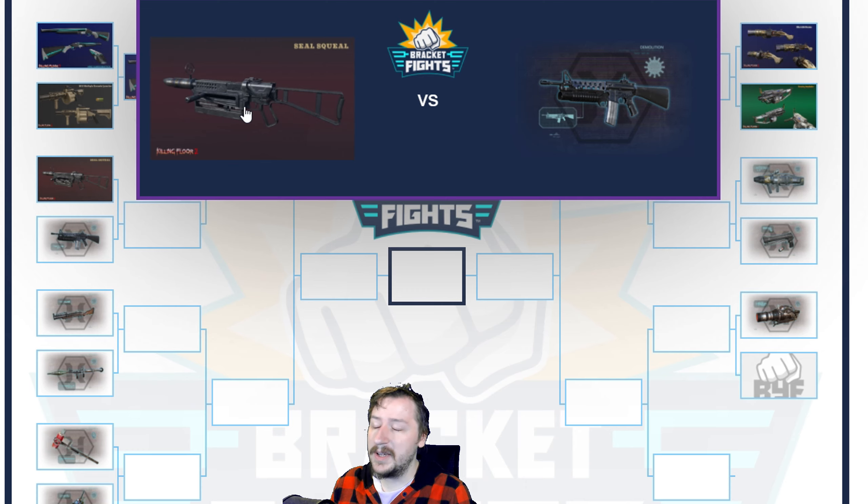The Seal Squeal can pin enemies down, which can be useful, and you can use harpoons as traps. Both have pretty good iron sights, although it's much easier to shoot the M16. The Seal Squeal's harpoons drop pretty fast. For larger targets the Seal Squeal is better; for smaller targets the M16 might be better. It depends how good you are with the Seal Squeal because it has a large explosion radius, and you can kill pretty much all small stuff with it without any trouble. Value-wise it can be argued either way, but I'd actually give this to the Seal Squeal over the M16.